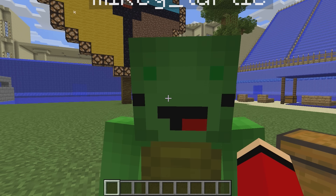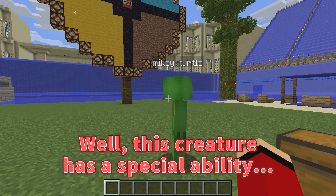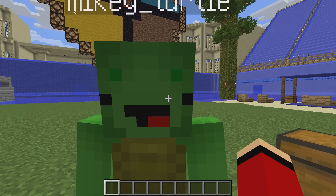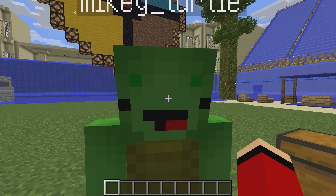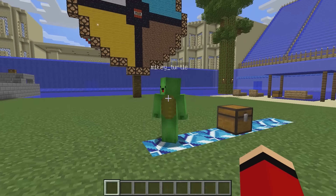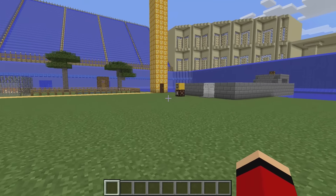You think this one will be easy, buddy? Well, this creature has a special ability, so you should be on your toes. An ability, huh? I wonder what it is. Thanks for the warning — I won't let my guard down. Good. Now follow me. Yellow's this way.